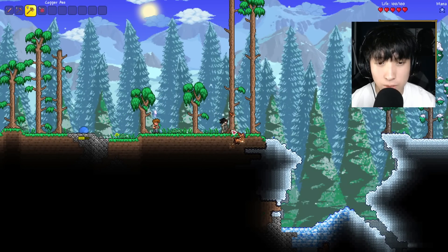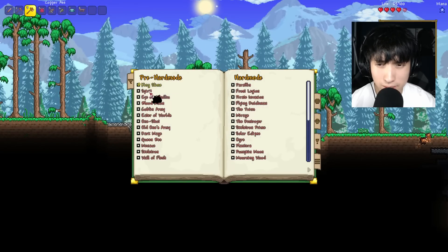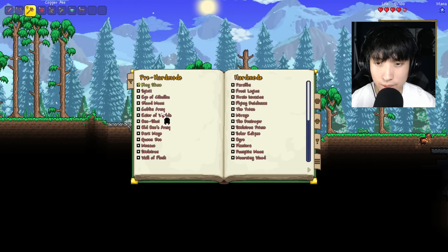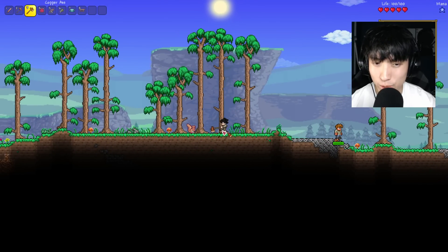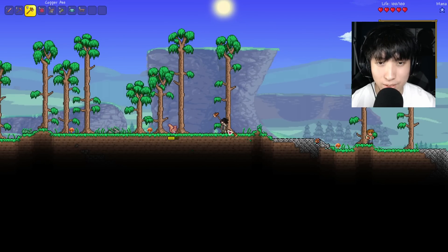I guess we can start off by chopping down some trees for some wood. Like I said, new bosses: the Spirit, One Shot, and Menace for pre-hard mode. We'll figure out how to summon them later on, but for now I'll just progress how I usually progress while playing this game.